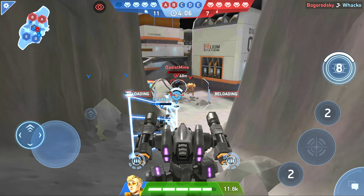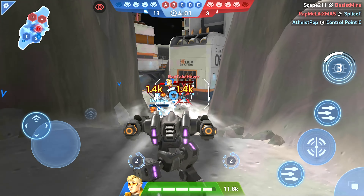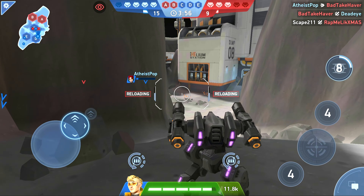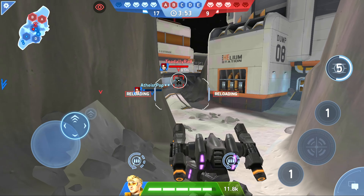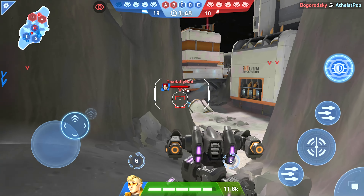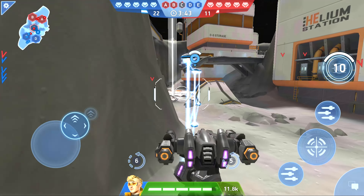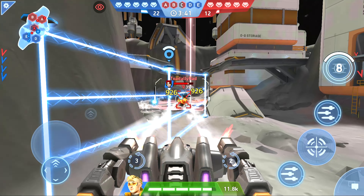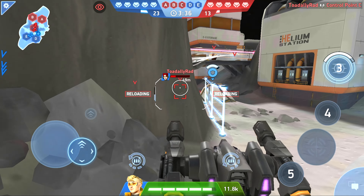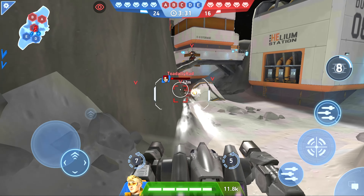When we first get Puma he starts at 12 energy, so we're going to focus on the 12 energy two-star builds and then the 16 energy ones when you go up to three star. I'm going to focus on the natural star builds in a given tier for the mech and whatever makes sense to upgrade — in this case just three stars. I'm generally going to focus on stuff that is reasonable for everyone to get for natural progression, not crazy legendaries you have to save up for forever.